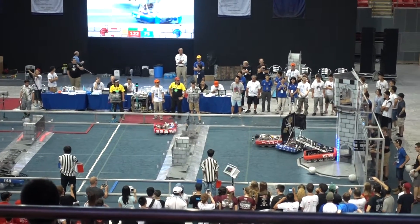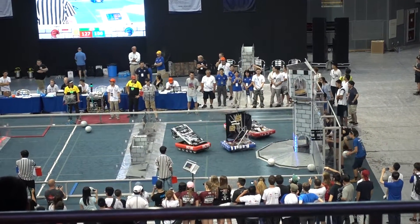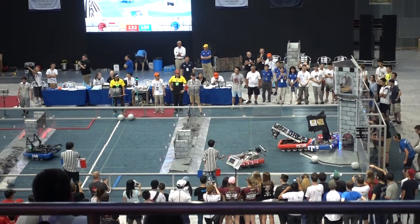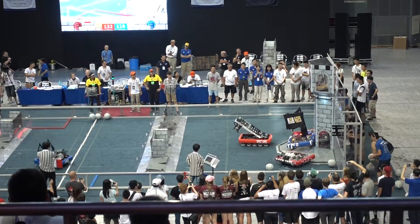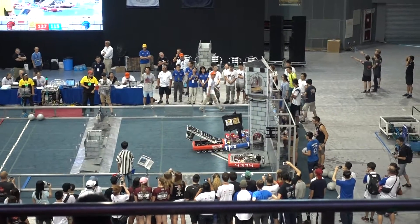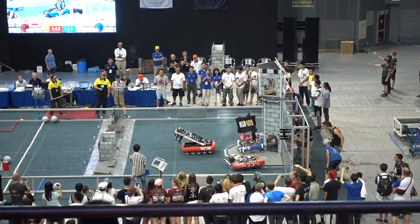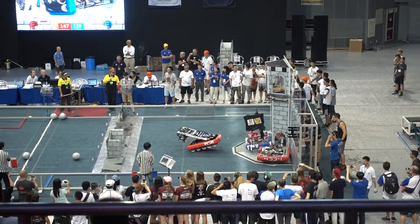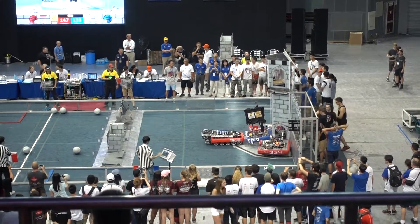Here comes 15-38 lining up and here comes Teex trying to do something about it, and 15-38's shot dribbles on out. We have 148 lining up for the Blue Alliance — it's up and good. Five points for Blue. Here comes Orbitz, they're lining up — it's up and good. It looks like there's some trouble over there on the Blue Alliance. Here comes Pacca, pushing that out of there. That's trouble for the Blue Alliance. One second — and that's the match.